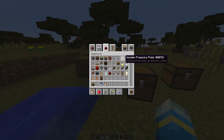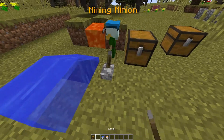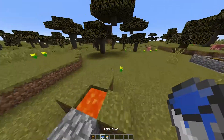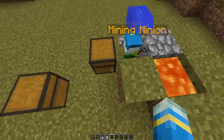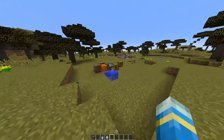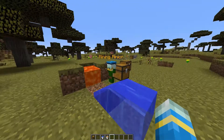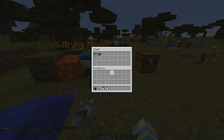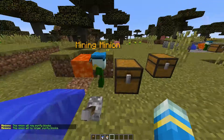There are some other cool features, such as the lever. If we grab a lever and pop that down, you can actually turn your minion on and off, which is really awesome. You might not want him working all day and all night, so you can just flip the switch and he can have a rest for a while. As you can see he is working perfectly now, and in here there will be lots of stone and cobblestone depending on which one you want.